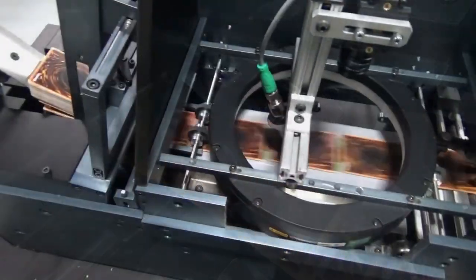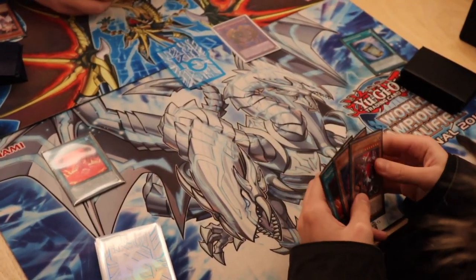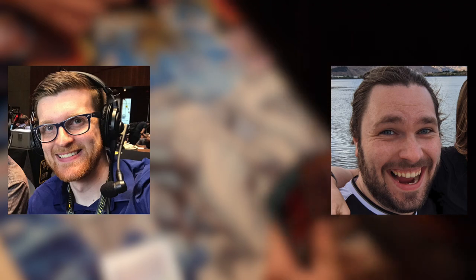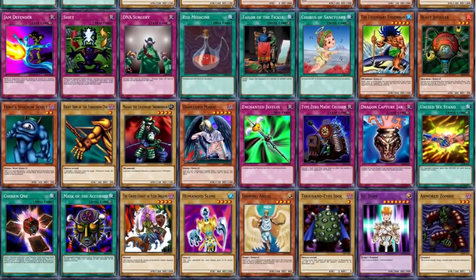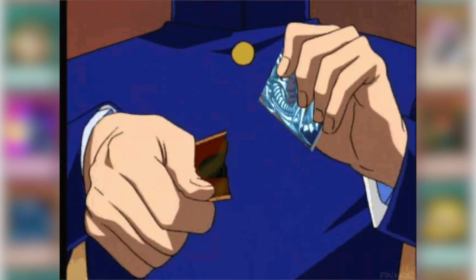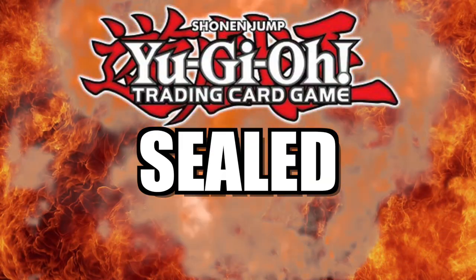The Yu-Gi-Oh! Trading Card Game has over 10,000 unique cards for players to collect, trade, and construct their own personal decks. But what would happen if players only had access to the bare minimum? In this series, both RJB Zero and myself will each open a very select amount of sealed product. Once we open that product, we must build a deck using only those specific cards pulled — that's it. And at the end of each episode, we discard the entirety of our pulls to the graveyard and start from scratch with a new product. Every card counts. This is Yu-Gi-Oh! Sealed Showdown.